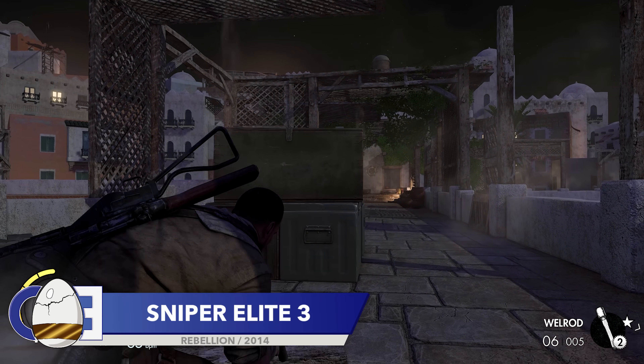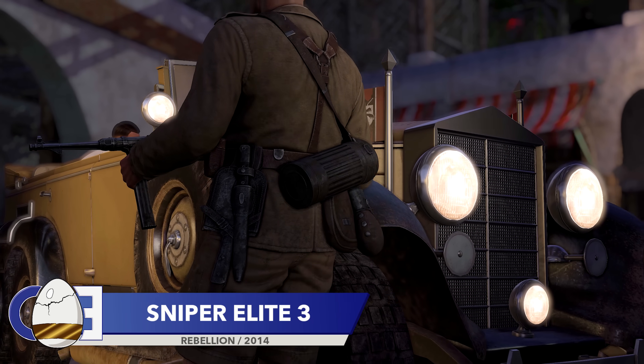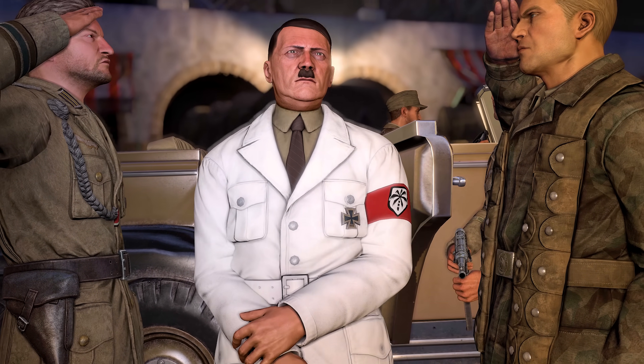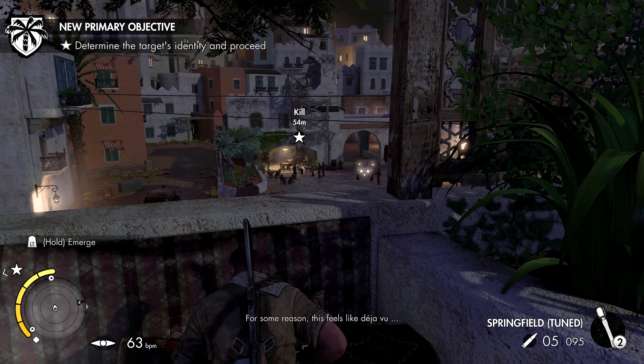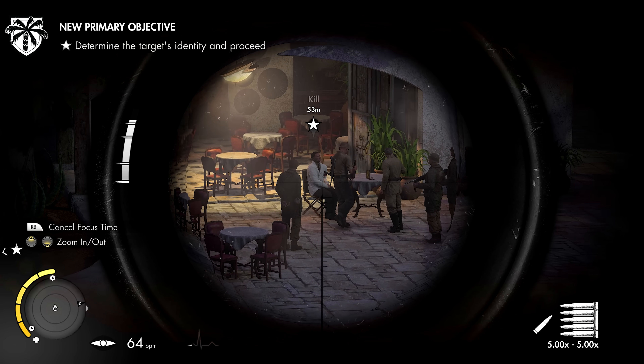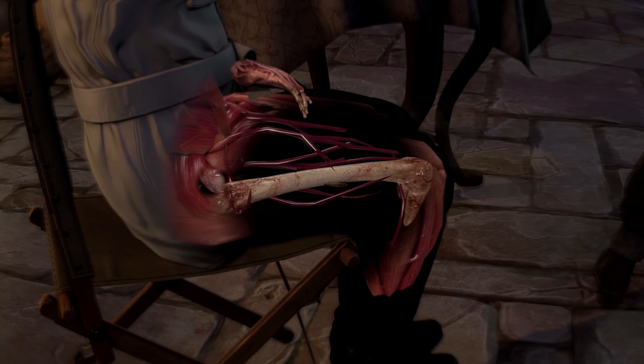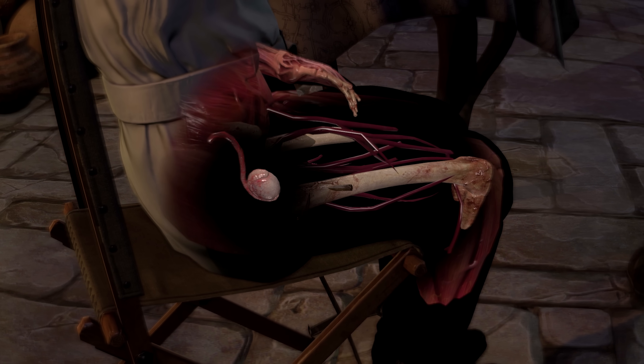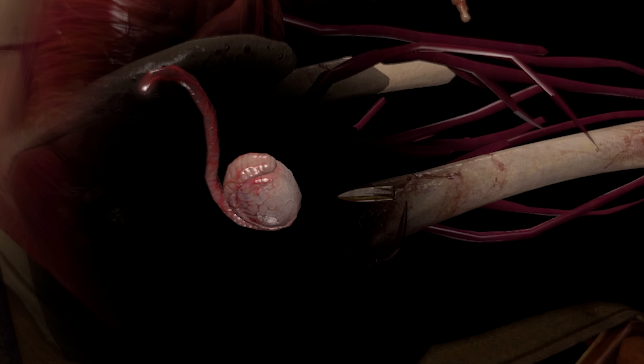Next up is Sniper Elite 3. The Sniper Elite games have a history of letting you take down Adolf Hitler — in fact, I'm pretty certain that he can be killed in all of the Sniper Elite games, except from the original, though I could be wrong. Most players will plant a bullet right between Hitler's eyes and call it a job well done. But if you decide to take a more personal approach, you can perform the famous Sniper Elite testicle shot. The more observant among you may notice something odd about Hitler's anatomy — looking closely, you can see that Hitler only has one ball, which to this day has never been proven to be true, though there is no smoke without fire.